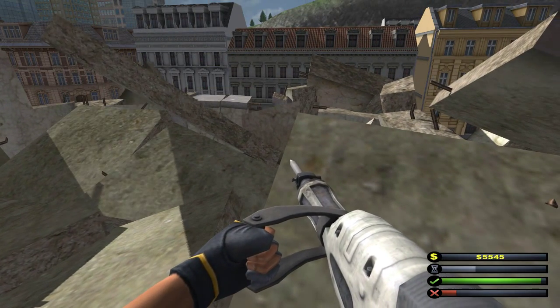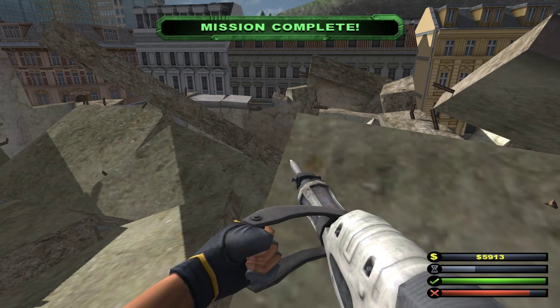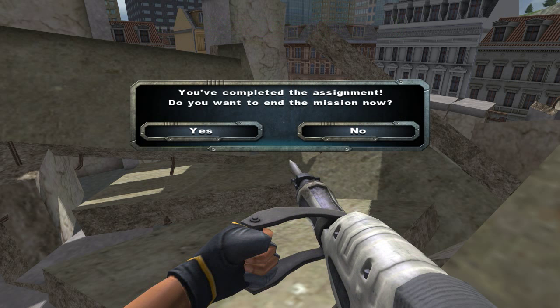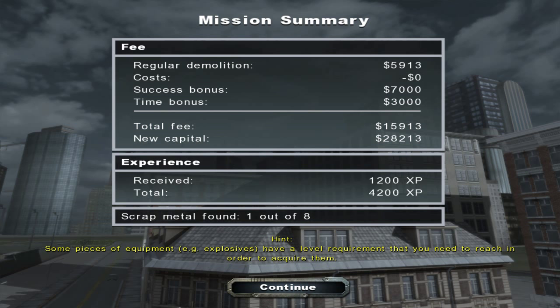Oh damn, I think some just fell off. Oh my God — more than just some. Oh no, oh no. Mission complete! Look how close the red bar was — wow. I think I am done. I was so close to the red thing. I was doing really, really well trying to make sure stuff was not falling off the roof, and then all of a sudden half the whole thing was falling off the roof. Wow, that was very lucky.